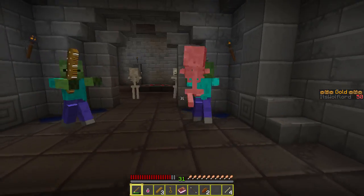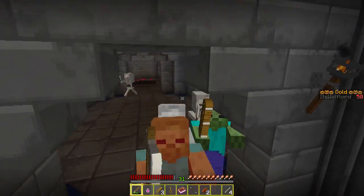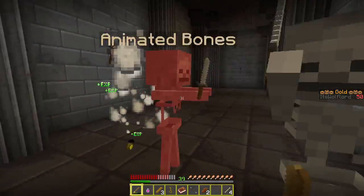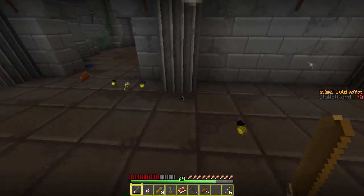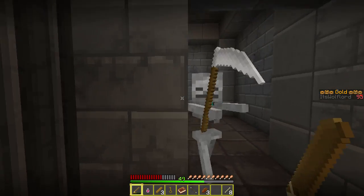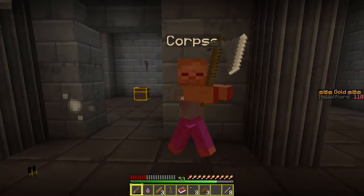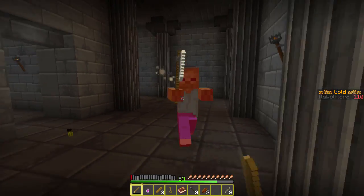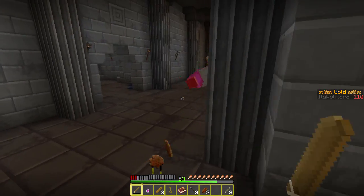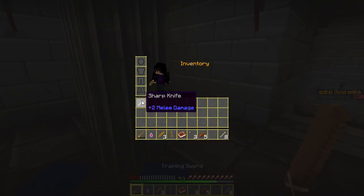Is that a summoning circle? I really don't want to go over there right now. Animated bones — and more animated bones, he has a scythe though! Oh no, run away, run away, heal up. It's close — I have a health potion but I don't want to use it just yet.